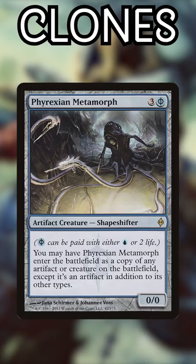And number 1: Glasspool Mimic. It only hits your creatures, but this is the most versatile clone by a mile. The opportunity cost of running this is extremely low — when you don't need it, it's a land.